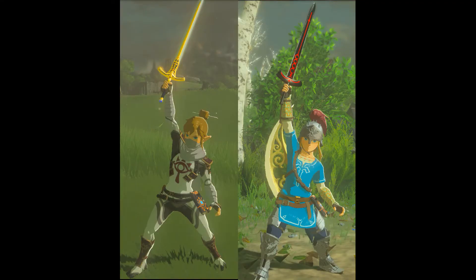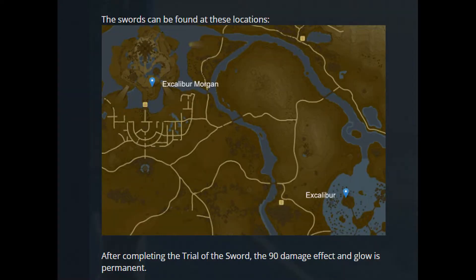The first mod will be the two Excaliburs from the Fate series — one of them corrupted and one of them pure. They look pretty freaking cool. Unfortunately I haven't really gotten them fully unlocked since they do have secondary effects to them, just like the Master Sword, but nonetheless they are really cool to mess around with. The second screenshot you can see here shows the locations for Excalibur and Excalibur Morgan, which is the corrupted one.